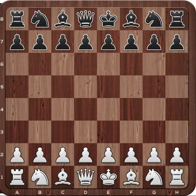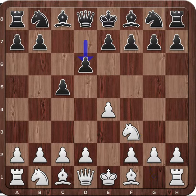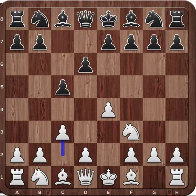In this video I would like to talk about the delayed Alapin variation in the Sicilian: e4, c5, knight to f3, d6, c3 — the delayed Alapin attack.